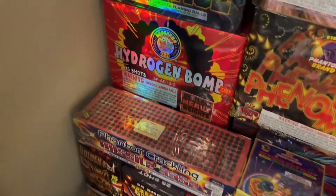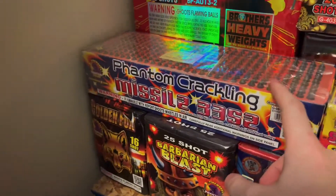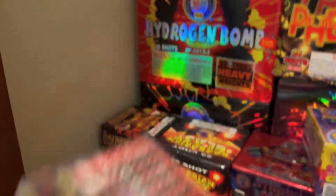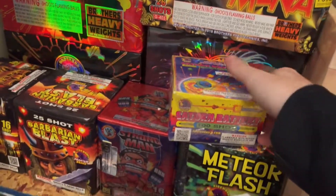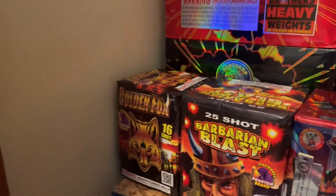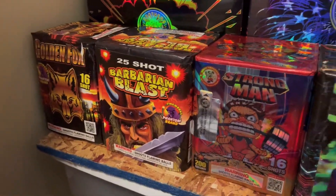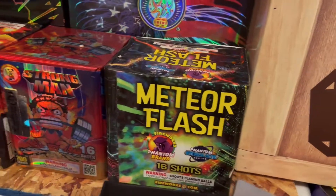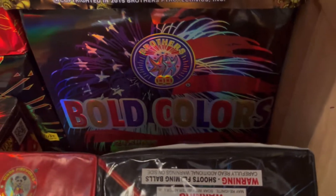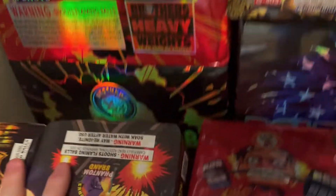Then you got AdHom Hydrogen Bomb, Phenomena, and the Crackling Missile Base — the 300-shot — that was from last year. You got a 100-shot Saturn Battery 200 grams. We've got Golden Fox, Bavarian Blast, Strongman, Meteor Flash. Under here you got Bold Colors, My Brothers, and you got Adam Bomb.